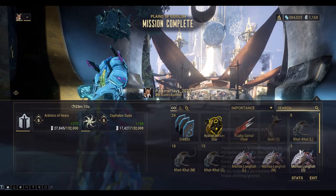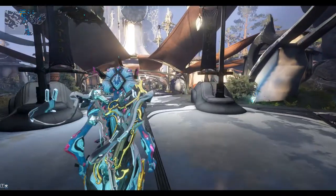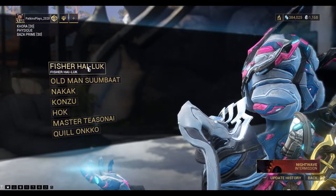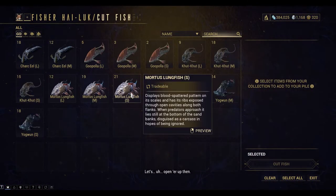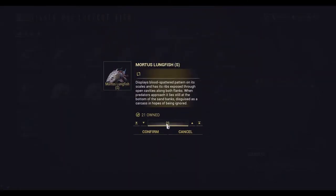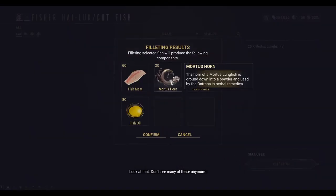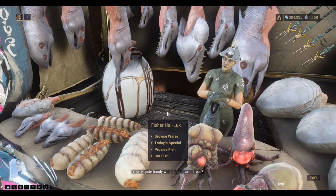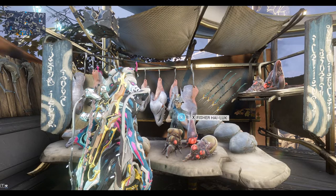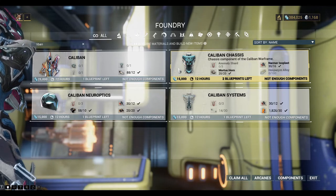That run took me about 33 minutes and I picked up 5 Mortis Lungfish. Let's go back to Fisher Highlock. You can see I've got a lot of Mortis Lungfish collected previously, so I'm going to cut 20 of these to get 20 Mortis Horns — one per fish. Let's go back to the foundry. We've now got 20 Mortis Horns for the Caliban Chassis and 20 Trelloc Eyes for the Caliban Neuroptics.